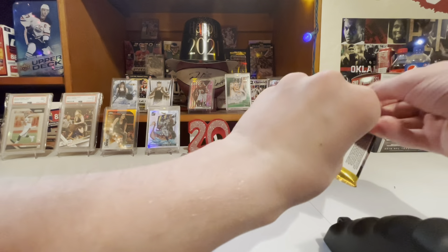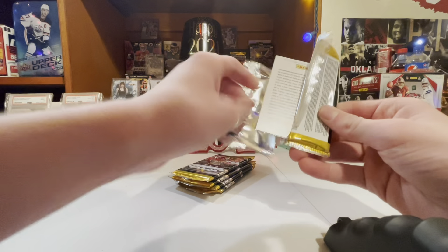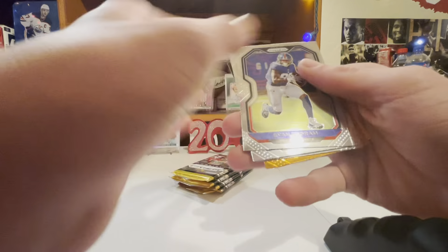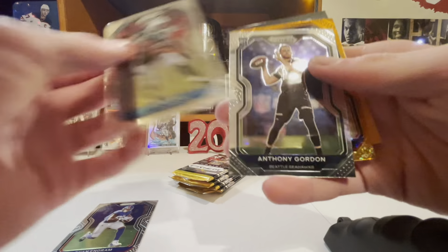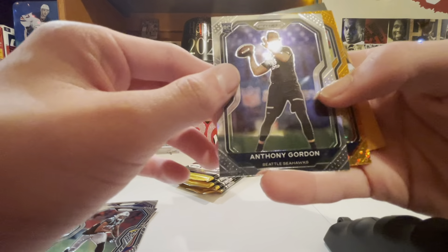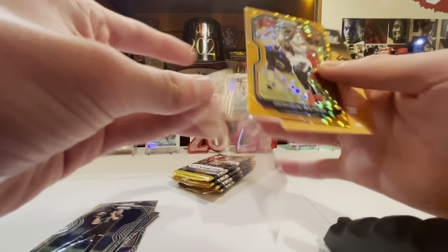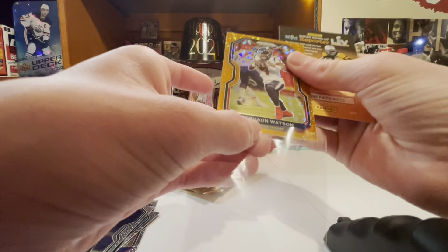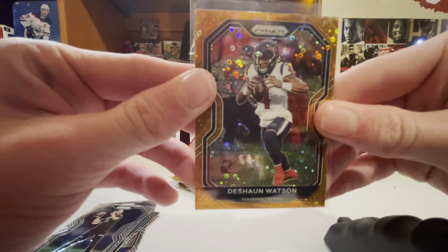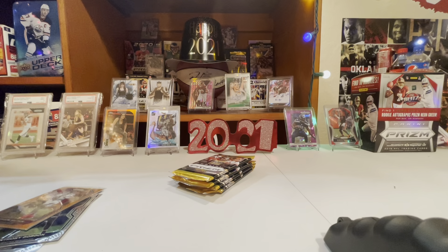Finally I get to open a pack of Prism - they're nice looking cards. Evan Ingram. DJ Moore. Ricky Anthony Gordon - it says three of the hottest rookies, but I don't think he's very hot. Deshaun Watson. Disco - try to get a nice view on the camera. Out of Prism, I like the cracked ice look better than the Disco.